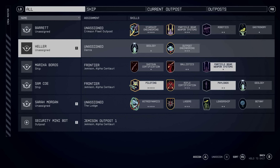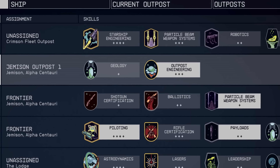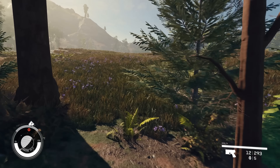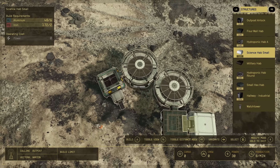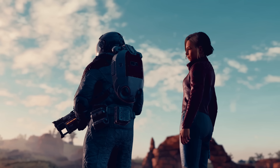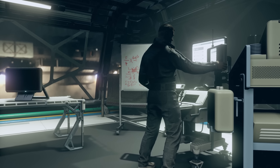If a companion has any skills associated with outposts, these will get highlighted once they've been assigned. For instance, with Huller — once we assign them to Jemison Outpost One, you can see that his outpost engineering skill becomes active. Outpost engineering is both a companion skill and a tier 3 skill from the science skill tree, and as it goes up in rank it unlocks the best outpost modules — the structures you can add to your outpost. What's even better is that Huller himself is rank 3 in that skill, so you're getting an advanced ranked skill for free purely through assigning him. And you can have multiple crew assigned to one outpost at a time.